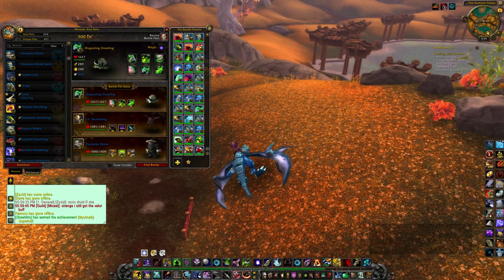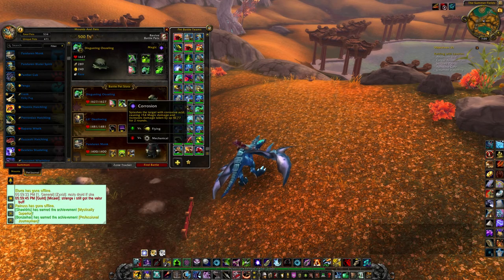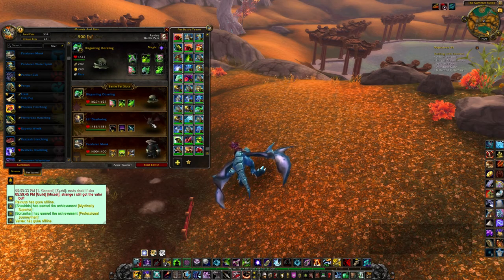We're going to try the Disgusting Ooze to see how he turns out, because he has quite good attack. He has a bit of low speed but he makes up for it in the DoTs. He's using the Nasty Goo attack which makes you do 25% more damage, which is always good. He's also using the Corrosive attack which adds an extra 77 damage onto anything you do, and the Absorb attack for damage plus healing.